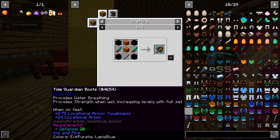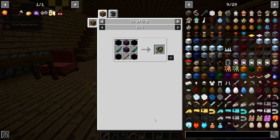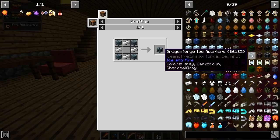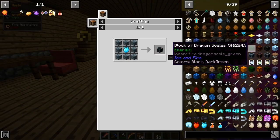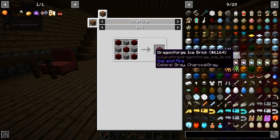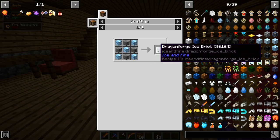We don't have a death worm tongue so never mind on that one. The dragon forges — there they are: Dragon Forge, Fire Aperture Core. I think it's like those mods where you have to build a whole thing to make a forge. That's what I'm assuming this is. You need dragon scales.